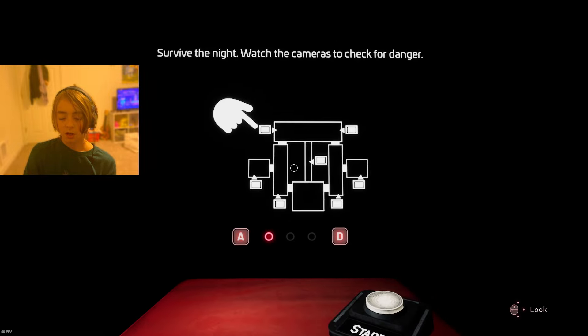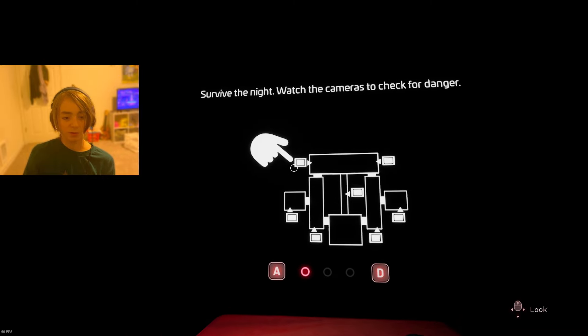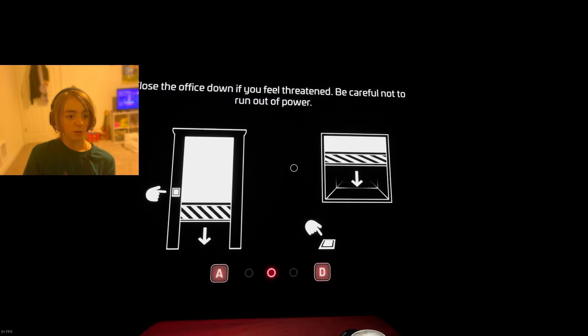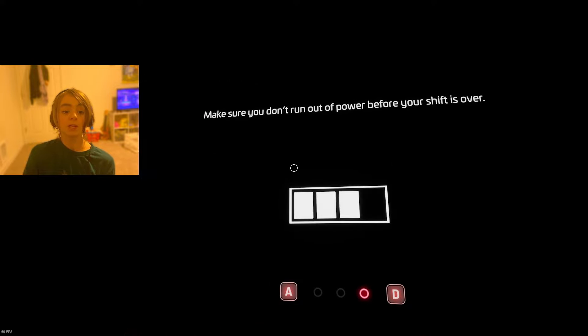Wait — Ennard? What are we doing? And why did it only say restricted access? Survive the night, watch the cameras to check for danger, close the office down if you feel threatened, be careful not to run out of power. This is literally just FNAF 1 — make sure you don't run out of power before your shift is over.